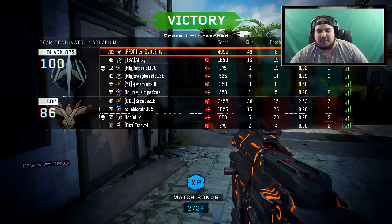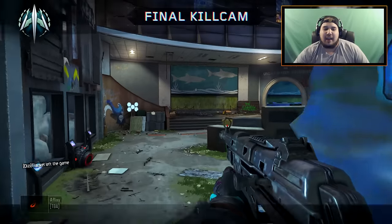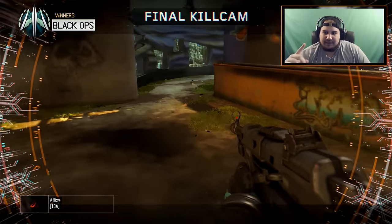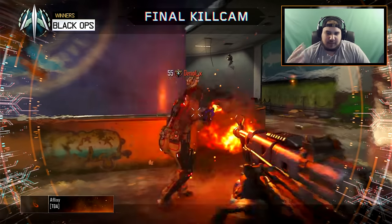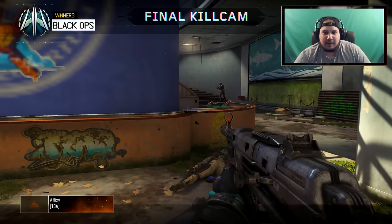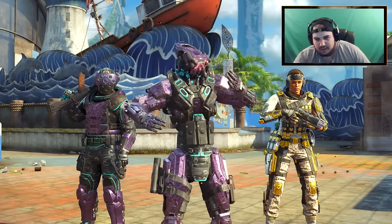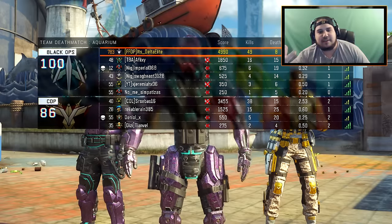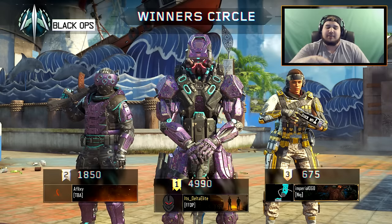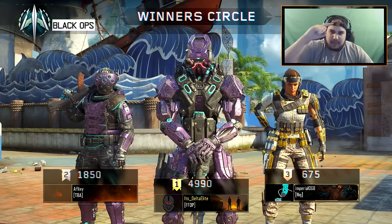49 and 8 with the Weevil! If you guys enjoyed the class setup, let me know down in the comments. Make sure to try it out — quick draw, grip, extended mags, rapid fire, Afterburner, Fast Hands, Tac Mask, Reaper with the Scythe, UAV, Wraith, and Wraps. Really really good class setup. Sorry I only got one set of streaks — some people just get on your nerves. Hopefully you guys enjoyed the video, drop a like, follow me on Twitter, links in the description below — see you guys later, peace out!